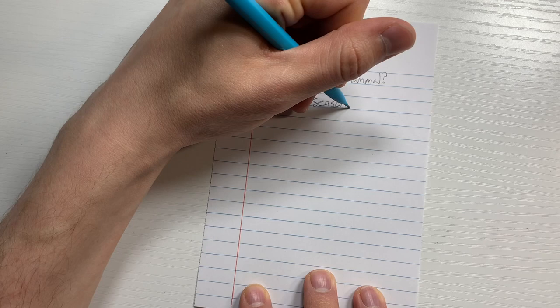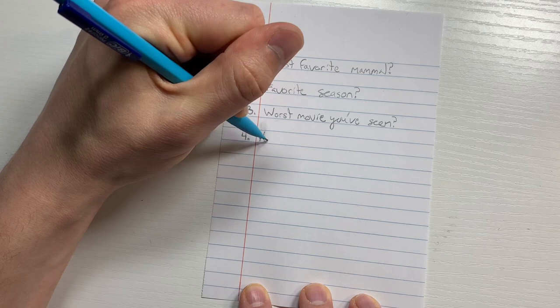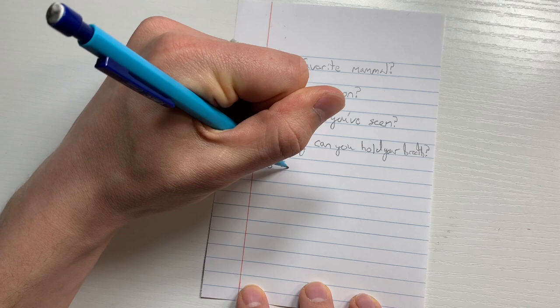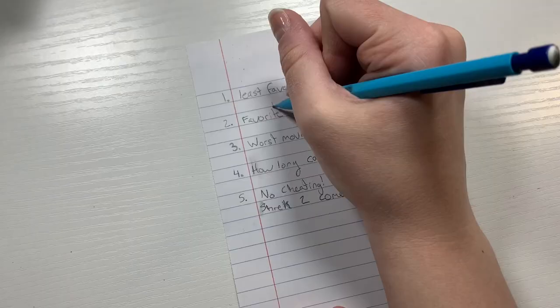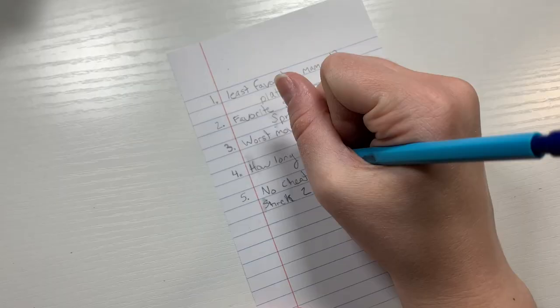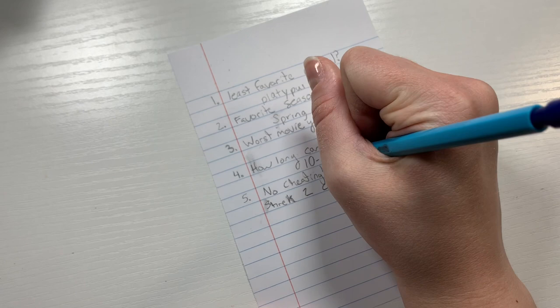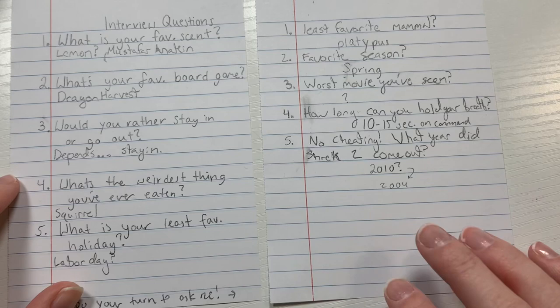Then I asked him if he would ask me some questions. He came up with fun questions: what is my least favorite mammal, what is my favorite season, how long can I hold my breath, and what year did Shrek 2 come out — I did not know the answer to either of those. Then it was my turn to answer. My least favorite mammal is a platypus — don't come after me, they're just kind of weird. My favorite season is probably spring. I could only hold my breath for 10 to 15 seconds on command, which is a major weakness. And apparently Shrek 2 came out in 2004, which I thought was way later than that.